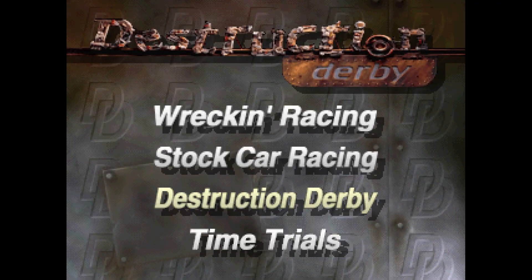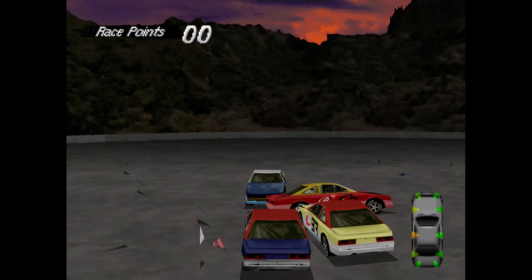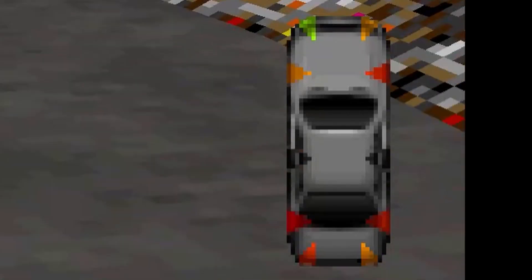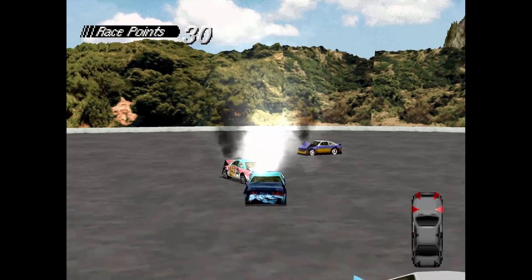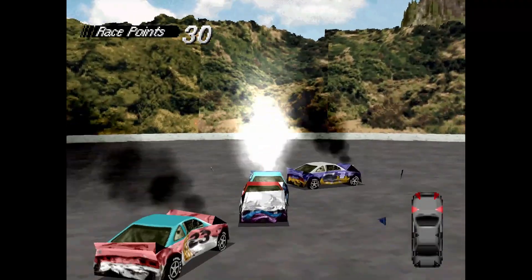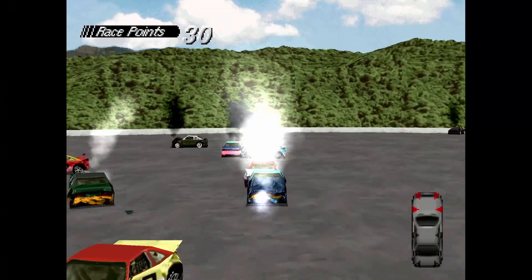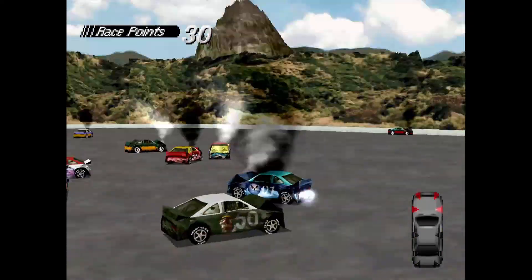Finally, we have Destruction Derby mode. Here you start in an open arena named The Bowl and are awarded points similar to Wreckin Racing, but it requires different strategies and constant monitoring of your vehicle's damage. Lose a wheel and you'll essentially be driving in circles. Lose your rear axle and you'll lose power. Blow your radiator and you're out of the race, with white smoke being the best indicator that you need to start avoiding frontal contact. While this starts out as a blast, it usually devolves into a backwards crawl, which has you wishing you blew your radiator when you had the chance.